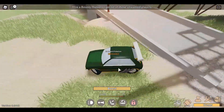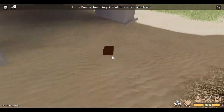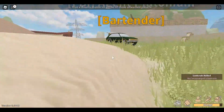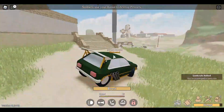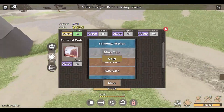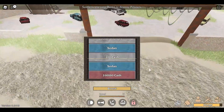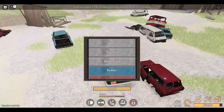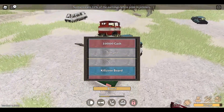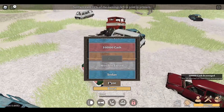I might as well check out this loot crate under this bridge — there usually is one. And there we go. I'll just crack this open. Boom — we are already done. Let's just hope we have something good. Maybe a hundred — yes! A hundred thousand cash! How did that happen? I don't know, but still.